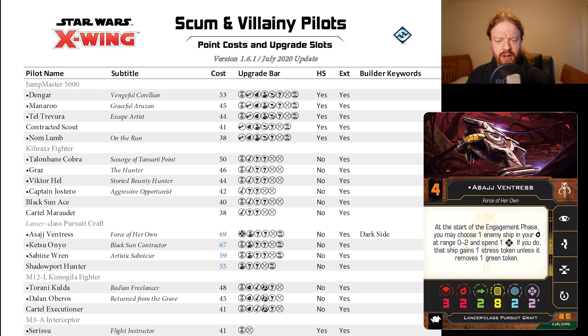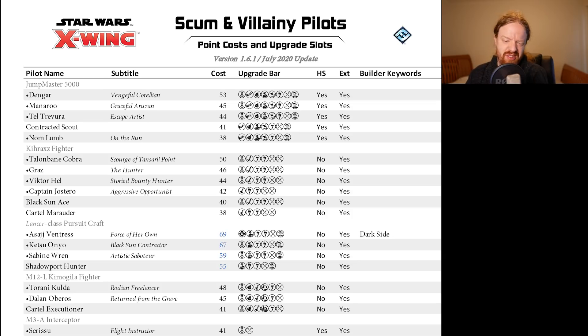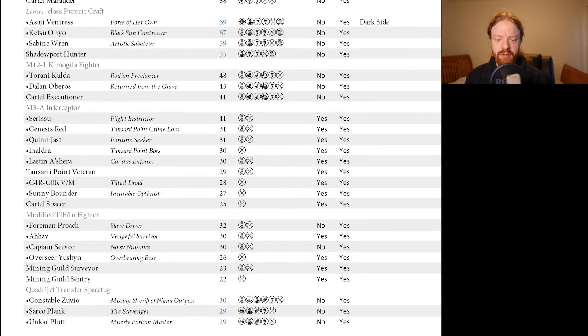Also Ketsu and Sabine down by two points each, and the Shadow Caster down by one point. The generic is at 55 points — not going to open up doors in terms of flying multiples of these, but you could fly three of them if you really want to. No change on the Kimogila. M1A Starfighter — I still think this is a hair more expensive than it should be. The TIE Fighter is still the same.